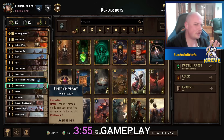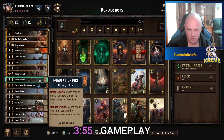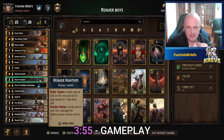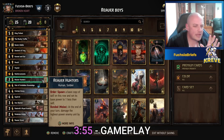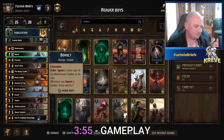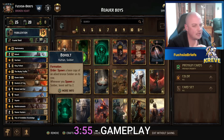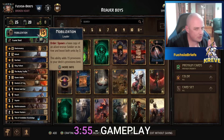The idea is of course by round three we want to get as many of these boys as possible. The Reaver Hunters go on the melee row — when bonded, they damage the highest power enemy unit by one. Their order ability spawns another copy. So how do we get more of these? Through Bowholt — another new card, very nice indeed. Usually I use this on the ranged row to not clog up the melee row. You put down your Bowholt, play your Mobilization — party time.